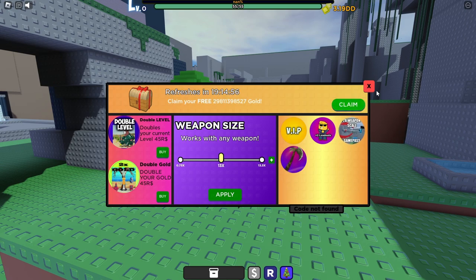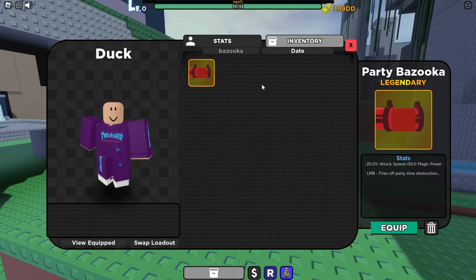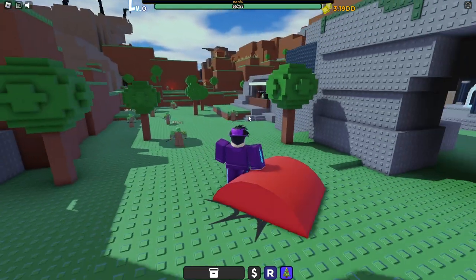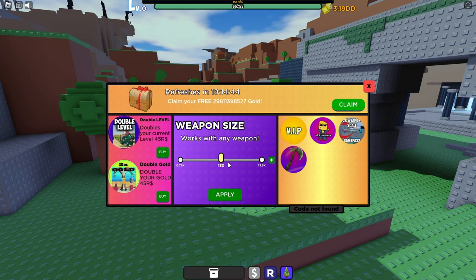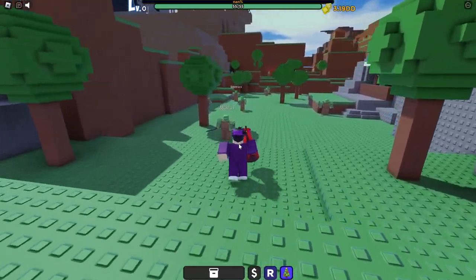Now that you've entered all the codes, if you go to your inventory you should have a Party Bazooka. Go ahead and equip that and follow where I'm going — it should not be this big, my bad, but anyway follow along.